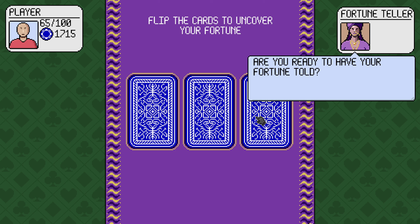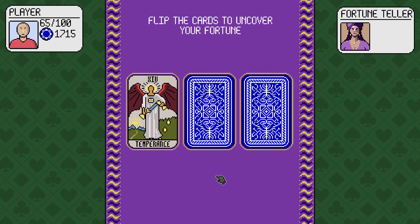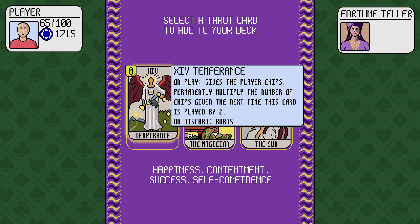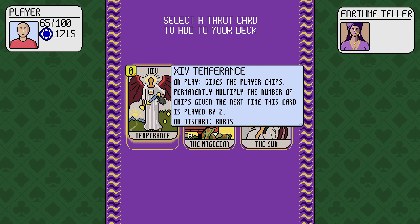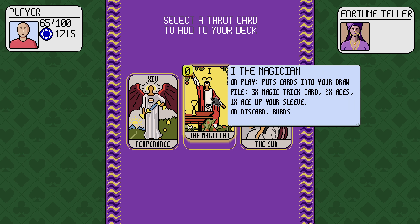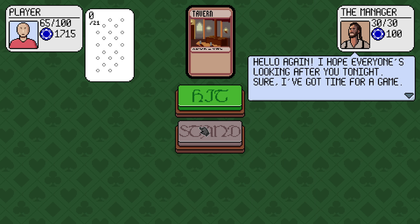Flip cards to uncover your fortune. Modern frugality, patience, attention of a goal. Happiness, content, blah blah blah. Am I picking one of these to add to my deck? Temperance: gives the player chips, permanently multiply the number of chips given the next time this card is played by 2, on discard burns. The magician puts cards into your draw pile — three times magic trick card: two aces, one ace up your sleeve, burns. Choose a card in your own draw pile and put it on top. Give me a magician, more aces. Sounds great.